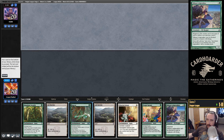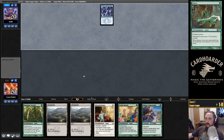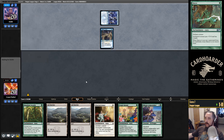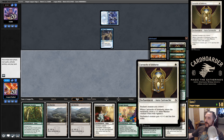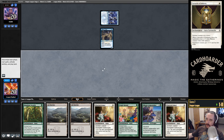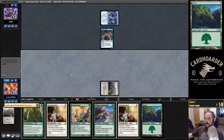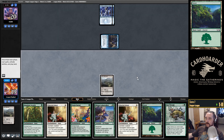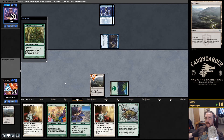Mulligan to five. On the play, that is kind of rough. I should have kept all the Cartouche — one of the cards the opponent could have here is Curfew. Oh, this is a real big hassle — they're going to counter my Abundant Growth. Please, no Sprite... no Sprite... brutal.